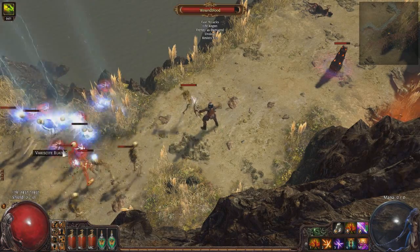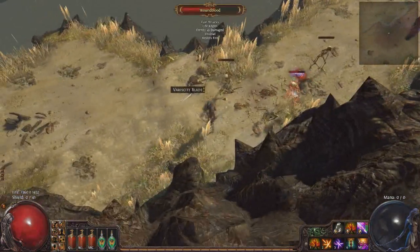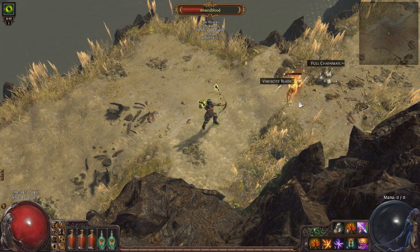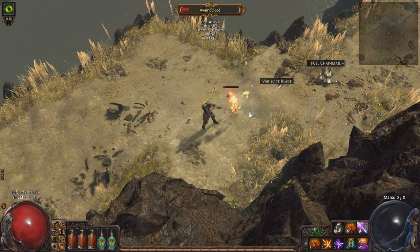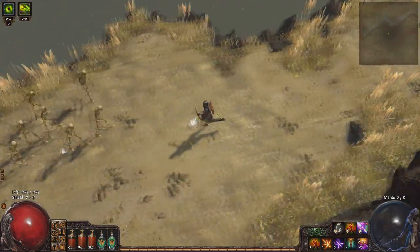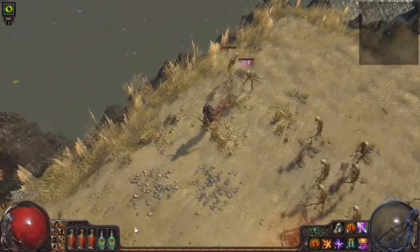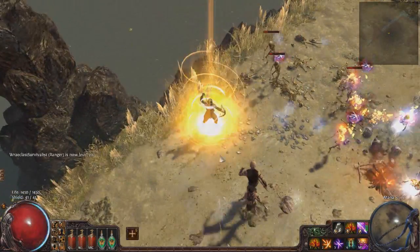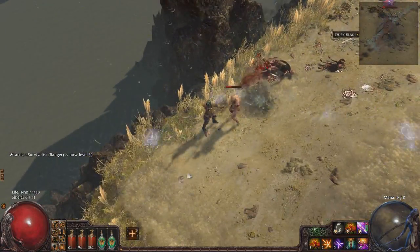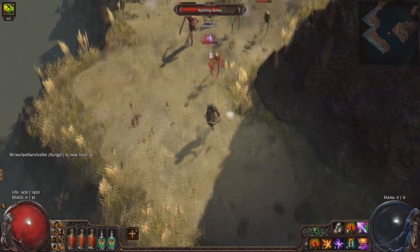As you'll see, this character has really started hitting its stride now. It's actually started to get to the point where it's really fun. It's settled into Blood Magic pretty nicely now. We still need some extra supports to make our single target attack a bit more exciting - it's a little bit slow at the moment. Added Fire or Faster Attacks are going to make that really shine. But our AoE is starting to look pretty fantastic when we combine it with a Curse. We'll one-shot a lot of packs at this point, even in fairly level-appropriate zones. The bigger the pack, the more damage we're doing now as well.